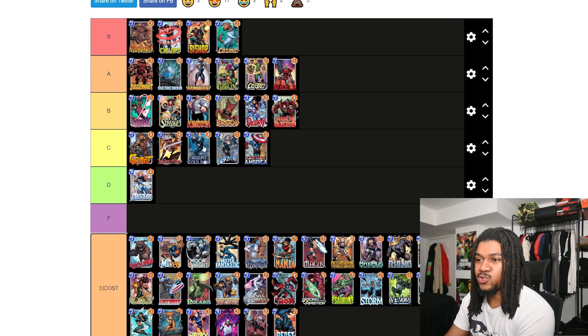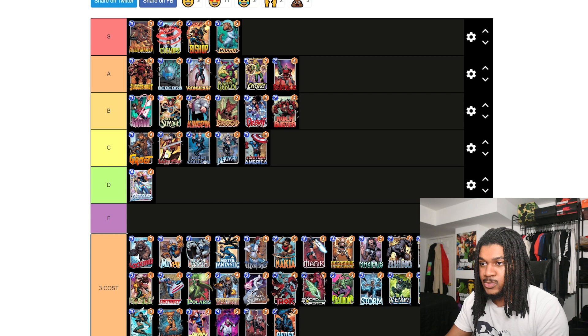Lady Sif is similar to Colson in that you usually want to run her on one style of team — discard. The good thing about her over Sword Master, although she is weaker, is that you know exactly which card you're going to discard. She's definitely not a bad card at all. Lady Sif is pretty decent — I'm putting her in C.